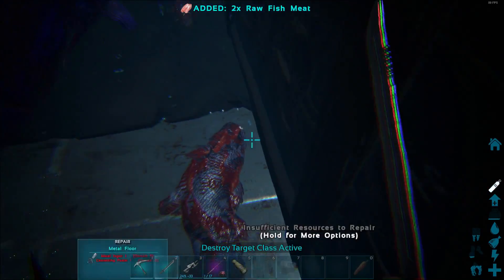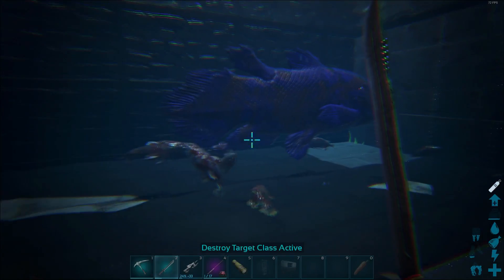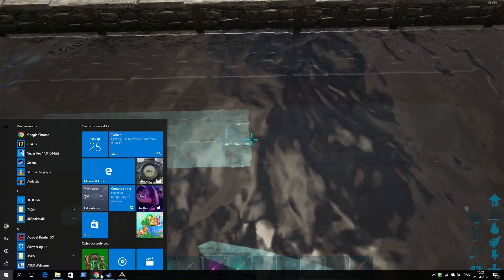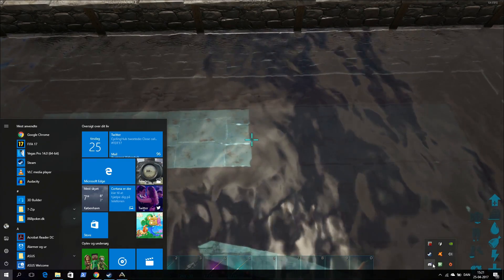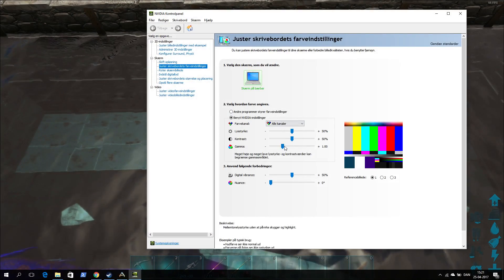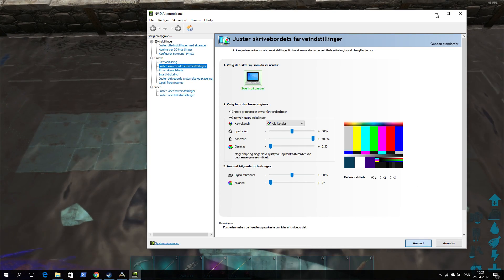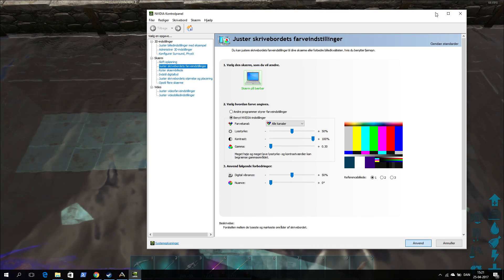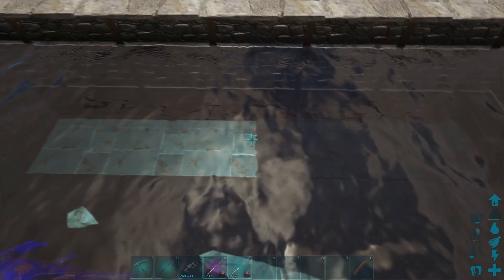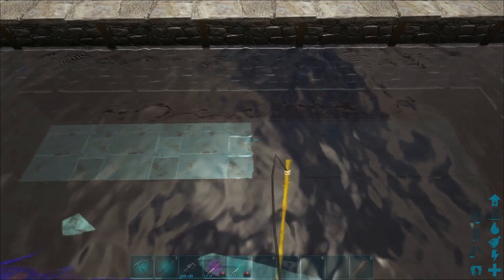Oh my god, I'm almost stuck inside the big fish. I'll just try to get up there and apply the settings we need. We need to find our Nvidia control panel — it's down on the right. You need to set the gamma low and the contrast as high. It won't change on this video, I don't know why, but it looks very bad in game. But if it works, yeah I want to use it. Let's just see if it works.